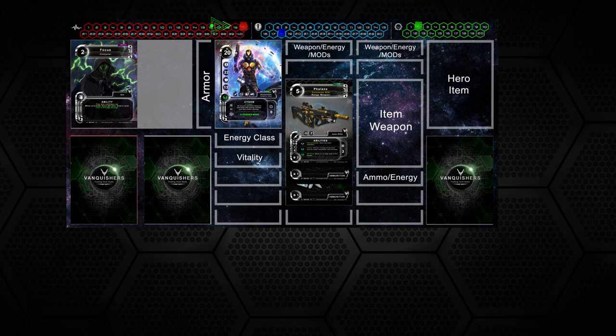The game ends when a player's hero loses all of their life points. Even if they have energy shield points remaining, this is still considered a defeat. Now you are properly equipped to vanquish your enemies. For detailed rules, visit our website at vanquisherstcg.com. Vanquishers out.